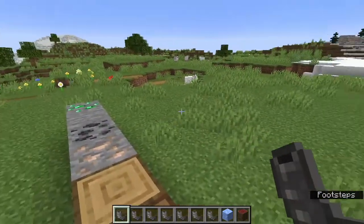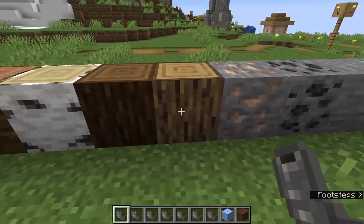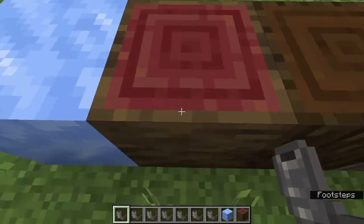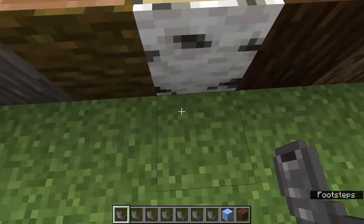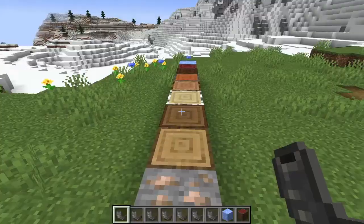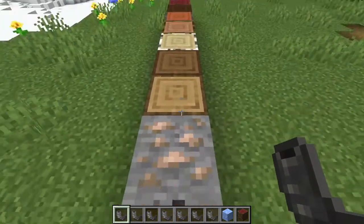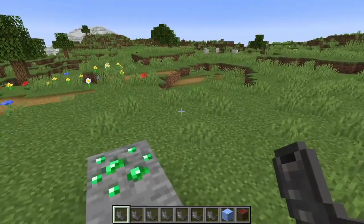The way you get any of these eight horns is by a goat ramming one of certain blocks — emerald ore, coal ore, iron ore, stone, any of these logs like oak, spruce, birch, jungle, acacia, dark oak, the new mangrove, and packed ice. If you see a goat ramming one of these blocks, when it rams it's going to drop a goat horn. And it's actually not dependent on the block that it hits — it's just a random chance. Normal goats will drop either Ponder, Sing, Seek, or Feel. Those four horns also have a 100% chance of spawning in pillager outpost chests.